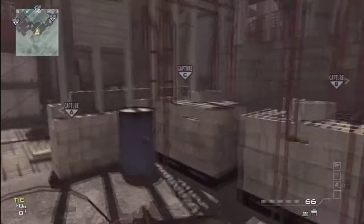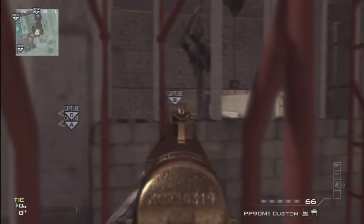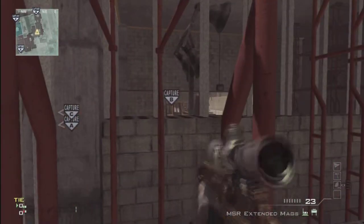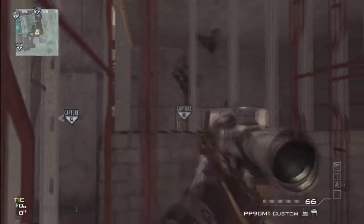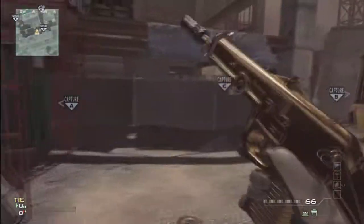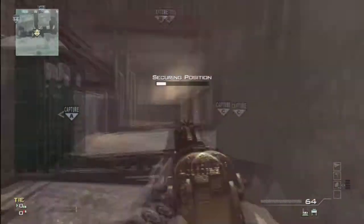So yeah, this is MW3 lines of sight, jumps and spots for Hardhat. Our first spot — we're going to jump right into things — is right up on this barrel. It's pretty easy to get to, but a lot of people may not realize it or they might overthink it. This is good because if you've got people coming from B, or in Team Deathmatch or any other game mode, they're spawning over there and running this way, and you can pick them off.